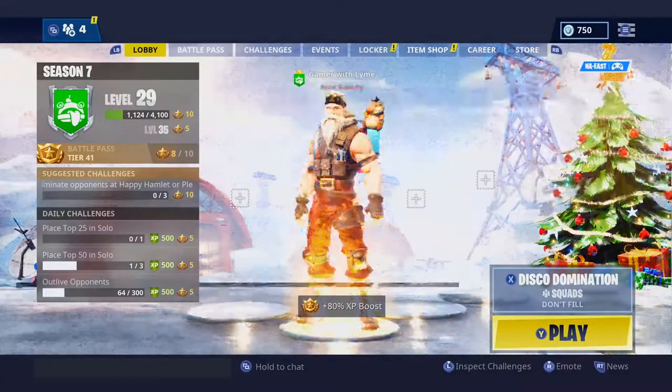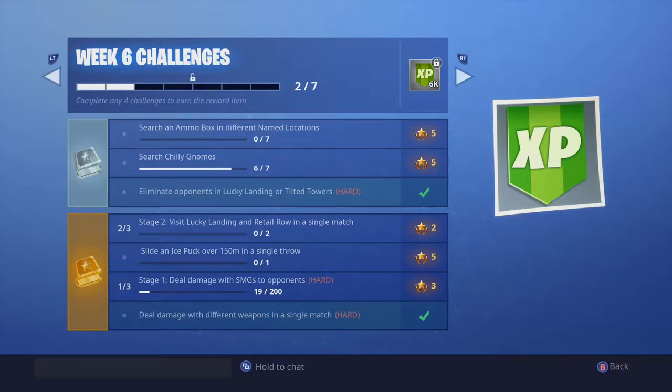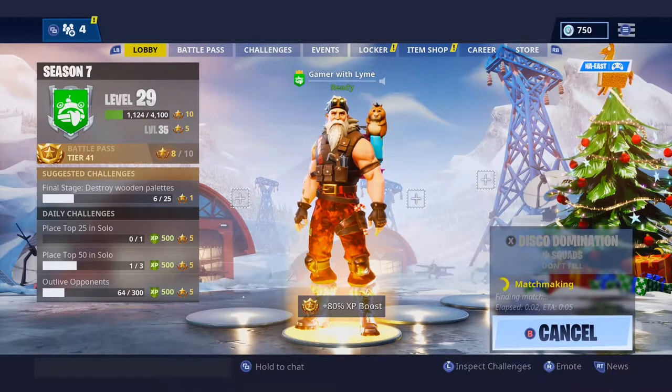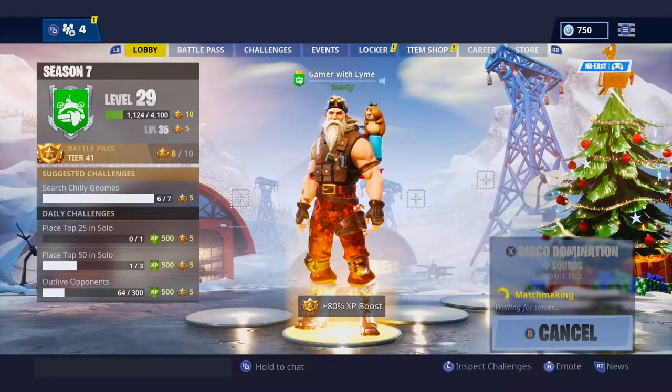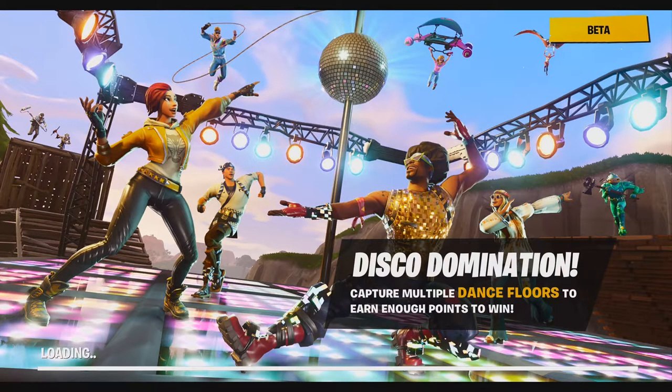Back at the battle pass screen — we can see week six progress. We have the chili gnomes mostly done. We have stage two: visit Lucky Landing and Retail Row in a single match. The ice puck over 150 meters is still to do. We're going to go back, find that last chili gnome, and then try the ice puck challenge. Remember you will need to be level 28 to have it unlocked and equipped. We'll try it at the frozen lake and see if we can get it across.